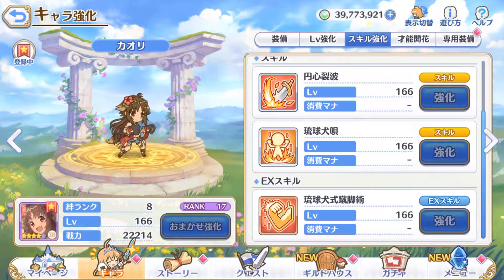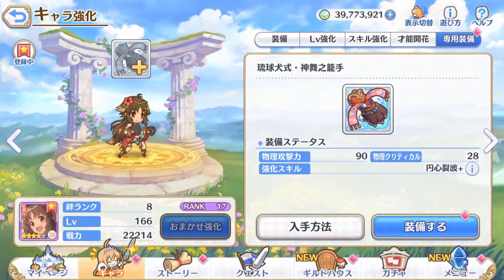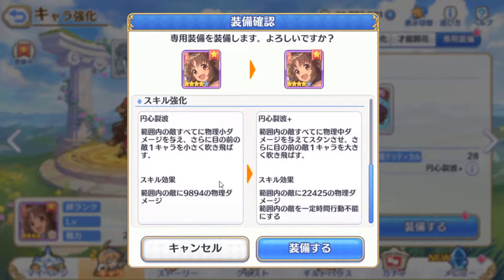Now we'll check her special weapon. Her weapon increases physical attack and physical crit — that's just average. It upgrades Skill 1, so with the special weapon equipped she now deals medium physical damage and inflicts big knockdown to enemies in range. The damage increase is quite significant — it's more than double.